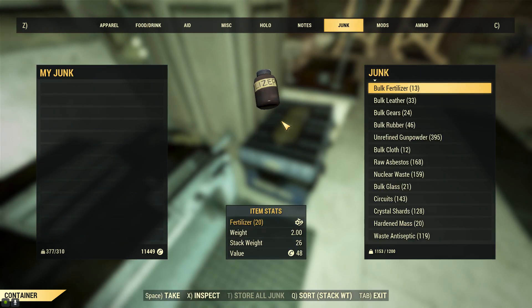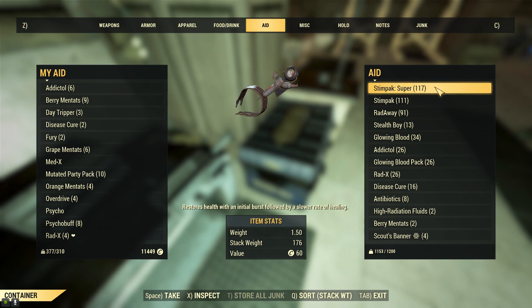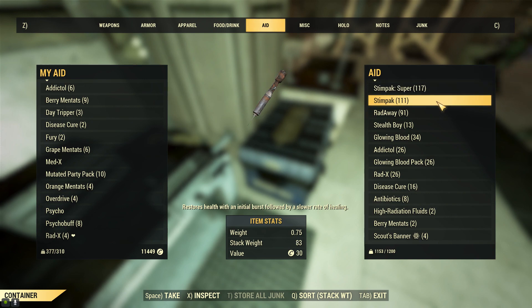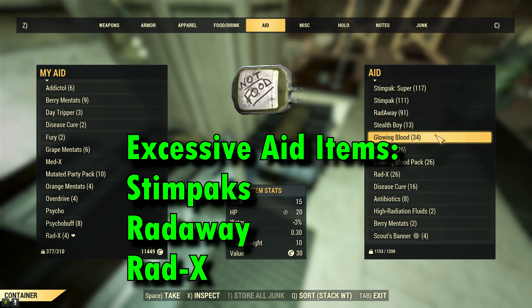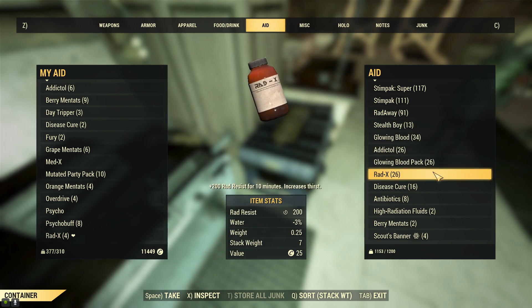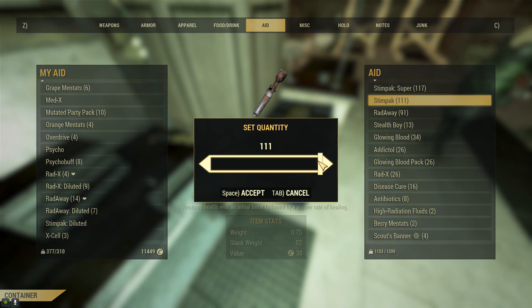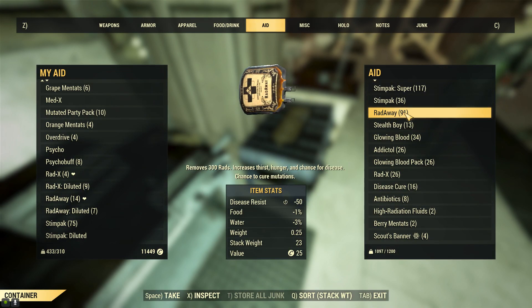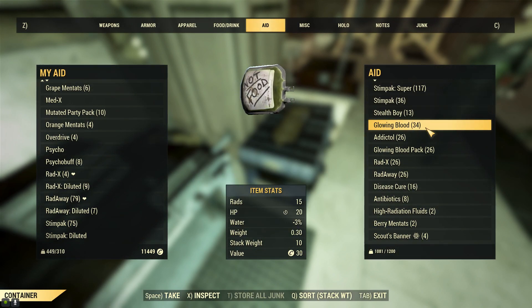The second area I'd recommend looking at is the aid tab. I found in certain power armor builds that I'm rarely taking big damage and have tons of Stimpaks, Radaway and Radex, not to mention combat meds that I don't want to get addicted to. Sell these along with probably tons of purified water that you have saved up. I'd like to keep about 10 purified water on hand, none in the stash, and with the new legendary perk card system only 20 Radex, 20 Radaway and maybe 20 Stimpaks in the stash.